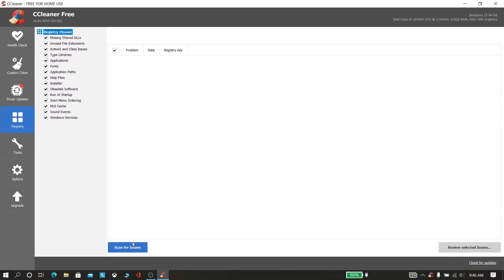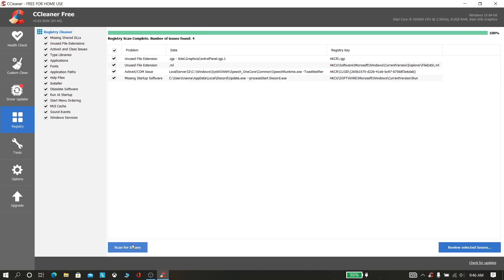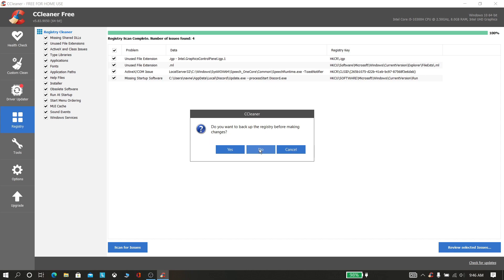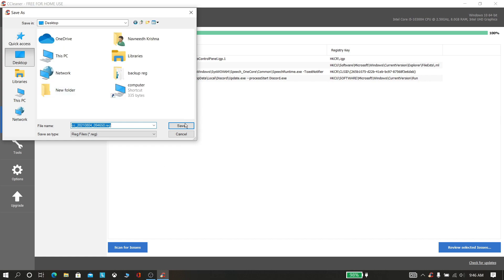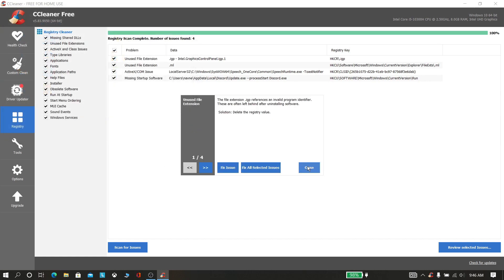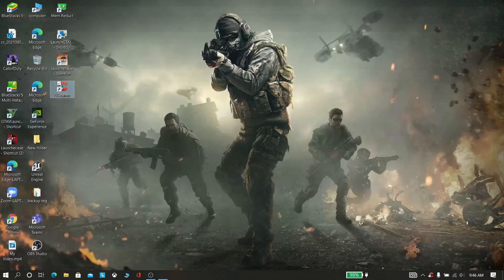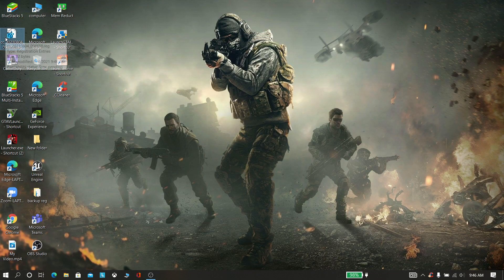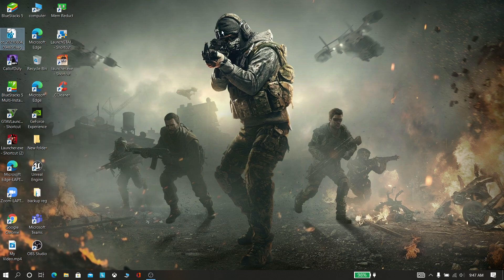Now click Registry, then click Scan for Issues. Now click Review Selected Issues and click Yes. Now save wherever you want — I am saving to the desktop because it is easy to access. You can see the saved file on the desktop. After restarting, if anything goes wrong you need to right-click and merge it.